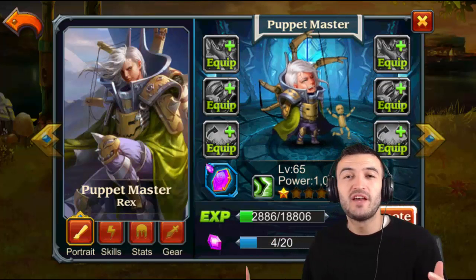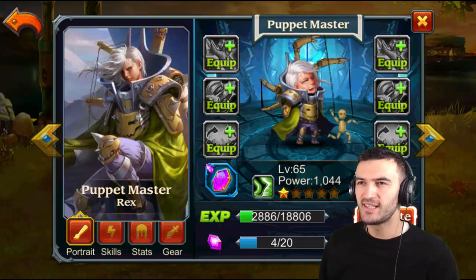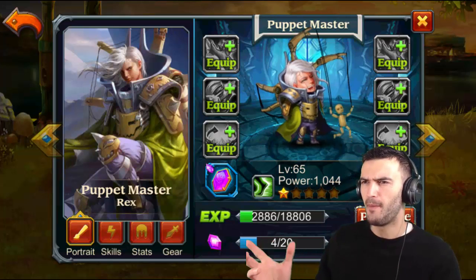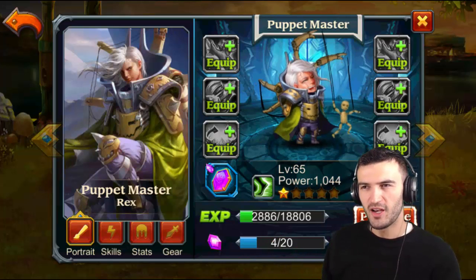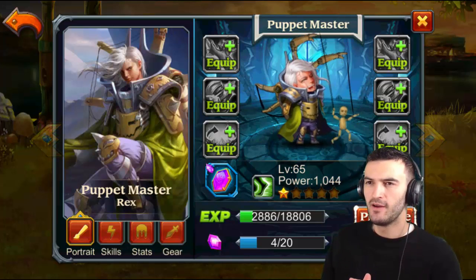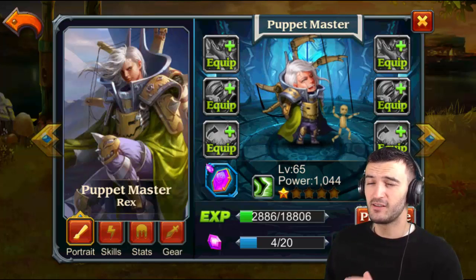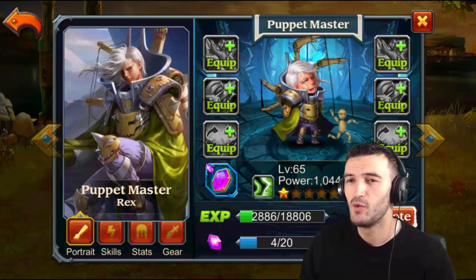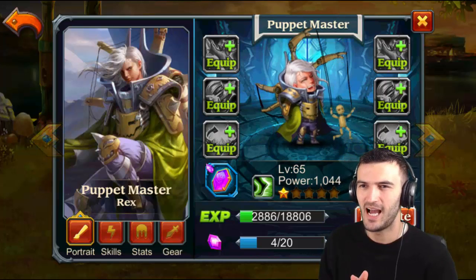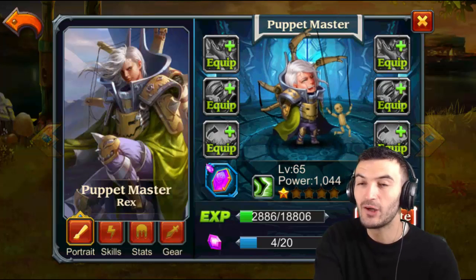Hey, what's going on everybody, it's Stefan Gamer back again with another hero spotlight. Today we have the May hero of the month — the Puppet Master. Really fun and interesting looking hero, very cool looking. But the weird thing is he has no arms, which is freaky. When I first saw him I was like, what the hell, this guy has no arms!